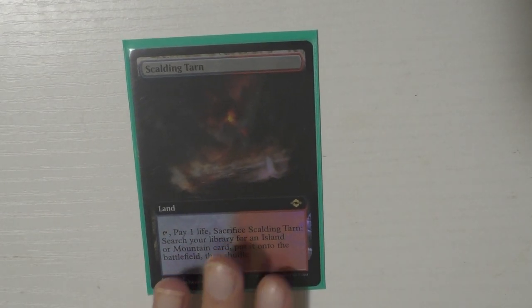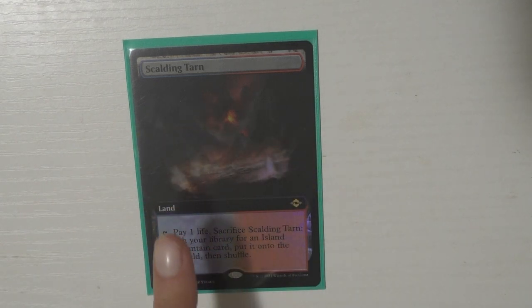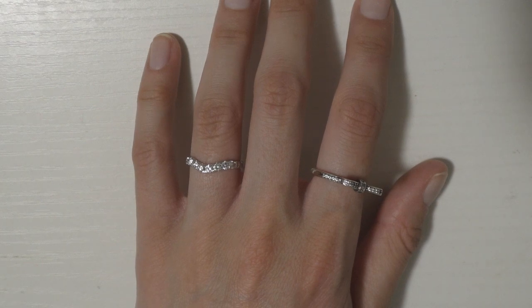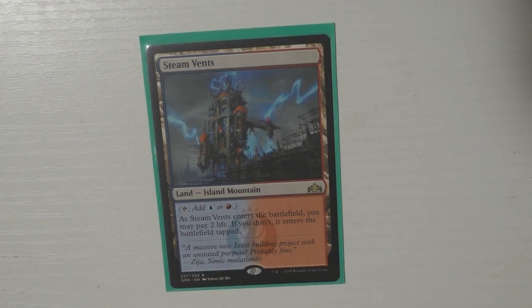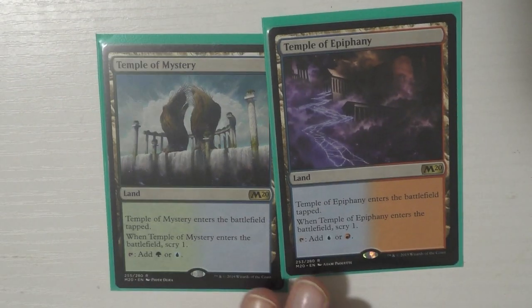I have Scalding Tarn — funny enough this is the only fetch land I have. When they do the cycle again with the other colors I'll be getting the other two, but we just didn't have any spare shock lands of those colors. The only fetch land I have is Steam Vents. Like I said, this mana base is rough — it's not 100% where I want it to be. I have two of the temples, not even the third.